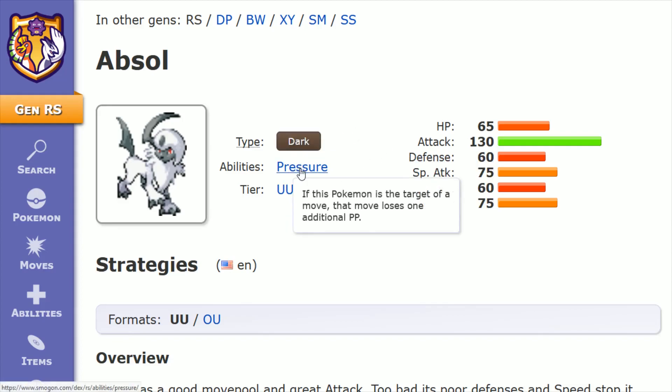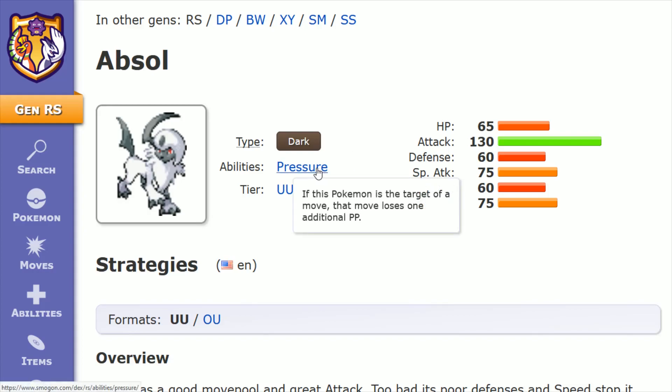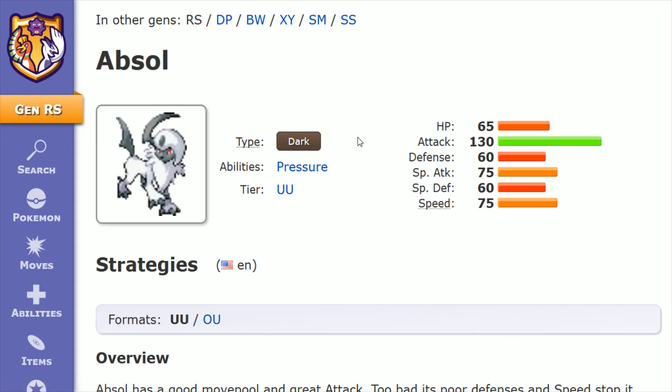Its ability is Pressure, which can potentially have some use in a competitive battling situation, where if the opponent uses and targets a move on Absol, that move is going to lose an additional Power Point. So let's say your opponent has an attack that has five Power Points — the max number of times it could use that move on your Absol would be three, because it would reduce the Power Point by an additional point each time, exhausting all Power Points for that particular move. You can see how that could be potentially helpful in a competitive battle.